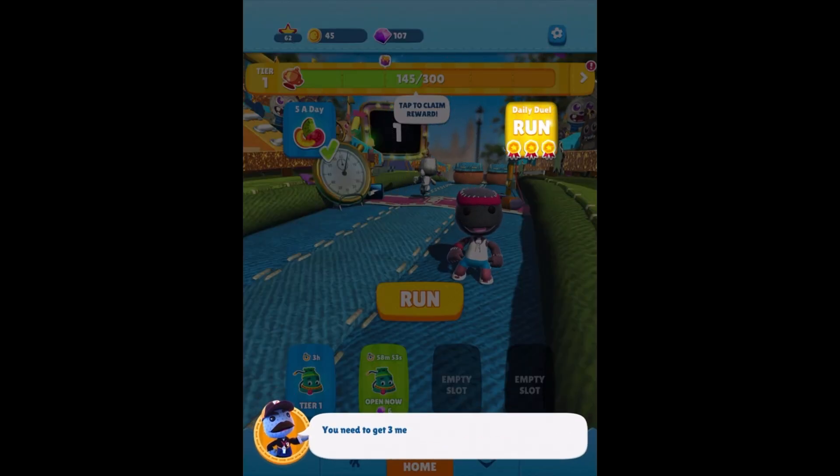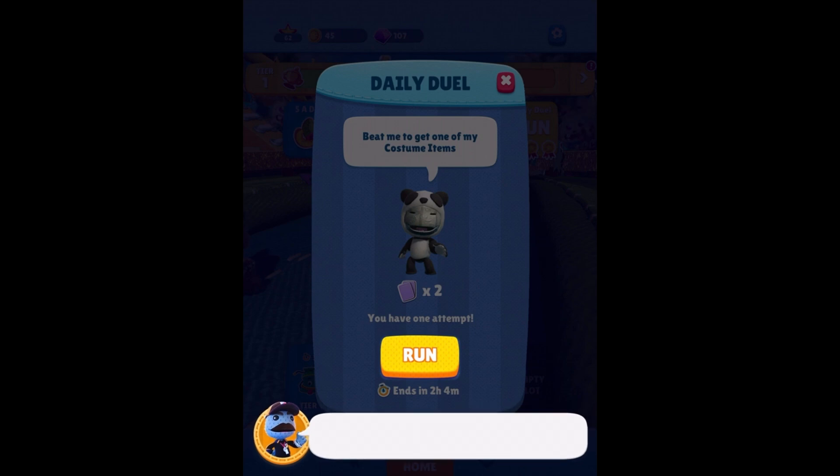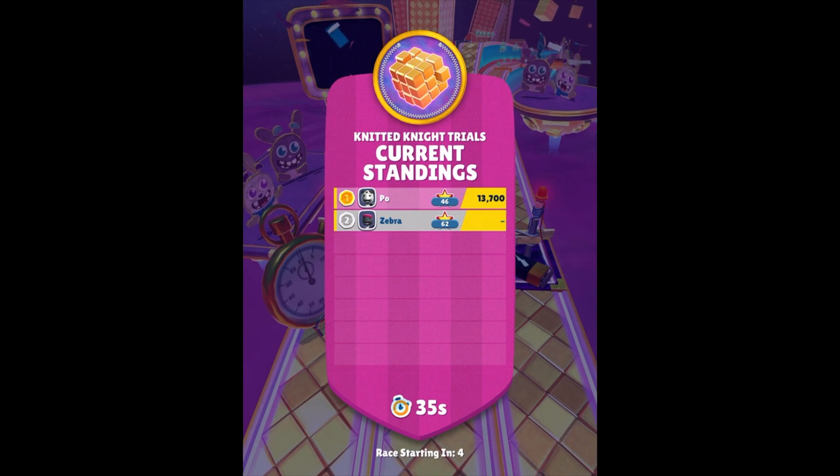We're definitely getting the hang of it — the more we play, the better we're doing. We're halfway through tier one. You need to get three medals in a row to unlock the Daily Duel, but I'll unlock it for you this time. The Daily Duel is all about costumes — beat the opponent to win an item of the costume displayed. There's a panda costume here — if we beat them, we'll get a piece of it. We need to download something, I guess. Whenever it loads we'll try it out.